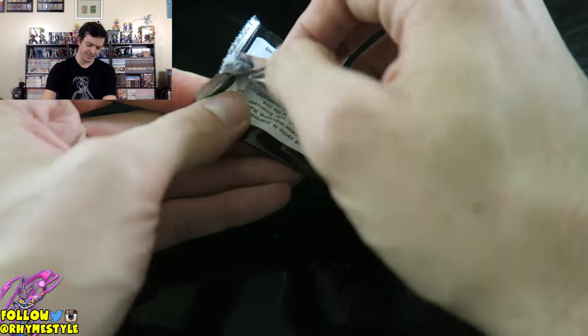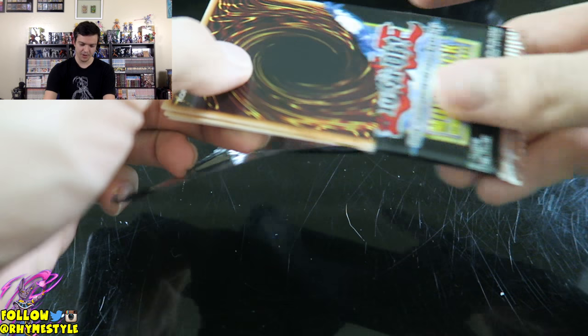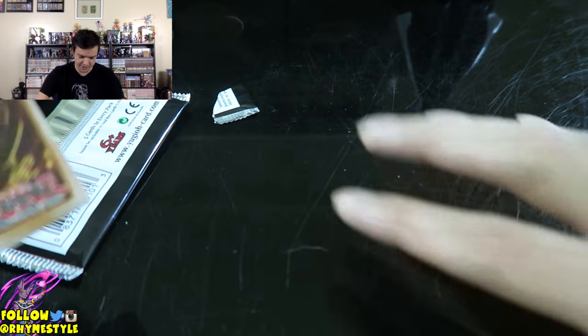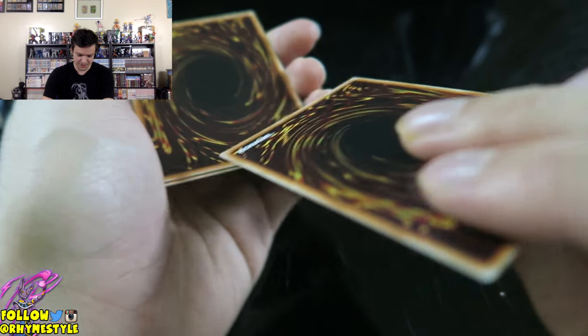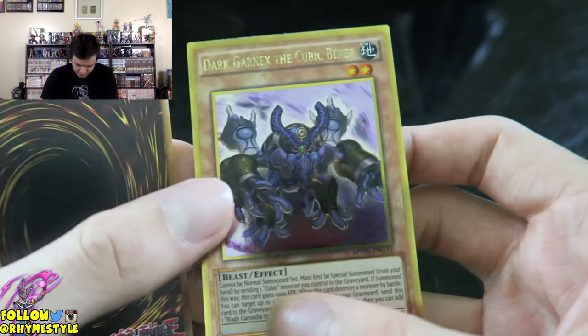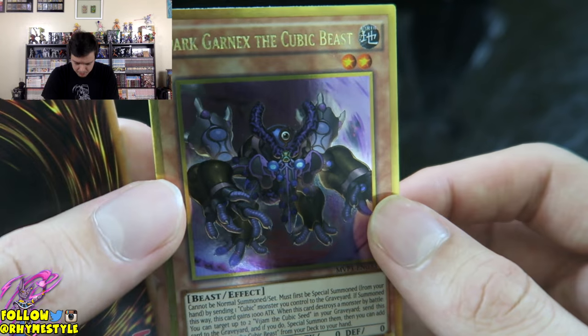Final pack of the first box — I'm kind of excited. Let's see what we got. Here we go, what's it going to be? First card is going to be — if it's a Slifer, I'm going to scream like a little girl. We got Dark Garnix the Cubic Beast, again from the movie. If you guys watched the movie, let me know your thoughts in the comment section below.